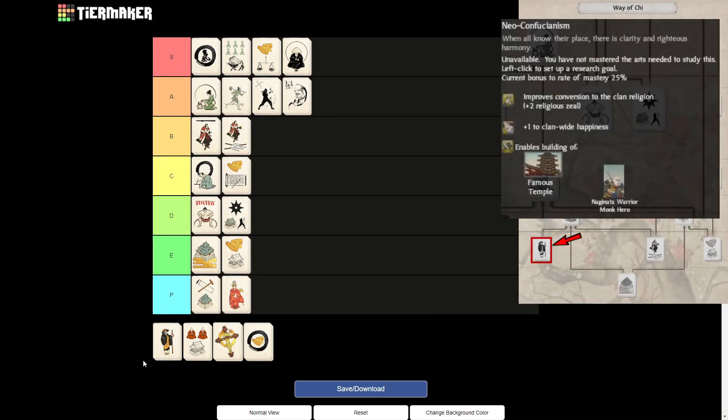Next up is Neo-Confucianism. I was really torn between C and D tier. On the one hand it is a very good art because of the improvements to clan conversion — very nice if you need to conquer lands from other religions — and the happiness bonus is nice too. But it is pretty far down the tree, so because of its place in the tree it will go down to D tier, as you will probably not get to that point anyway. It is a decent art to get nonetheless if you find yourself with the Calligraphy art already — especially if you find yourself needing to conquer lots of land of a different religion.